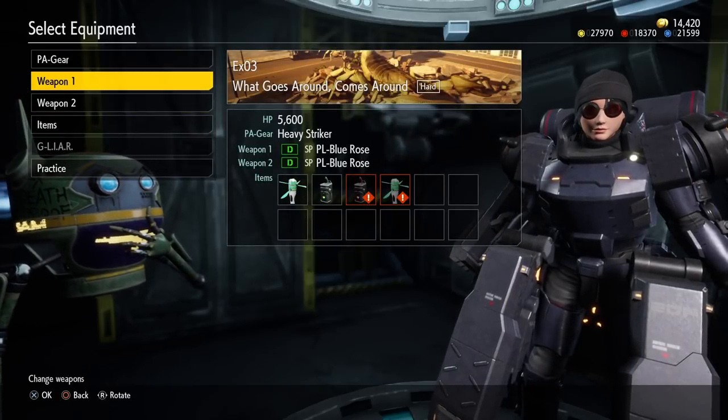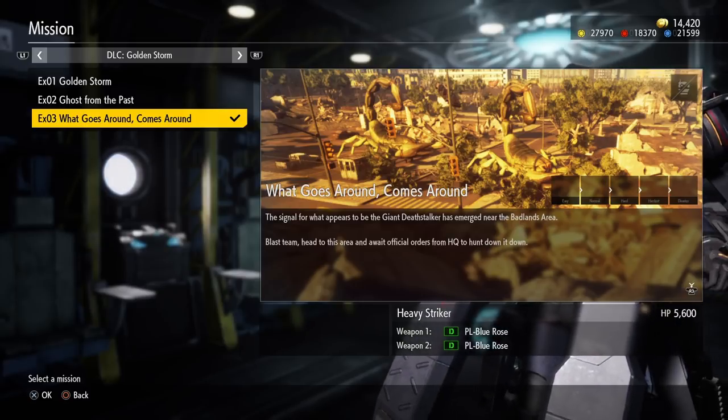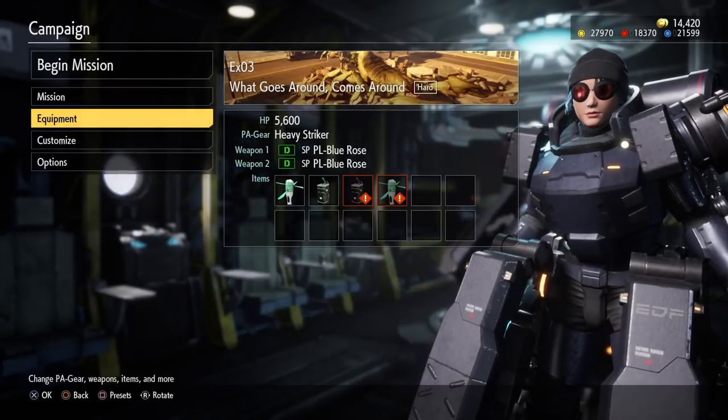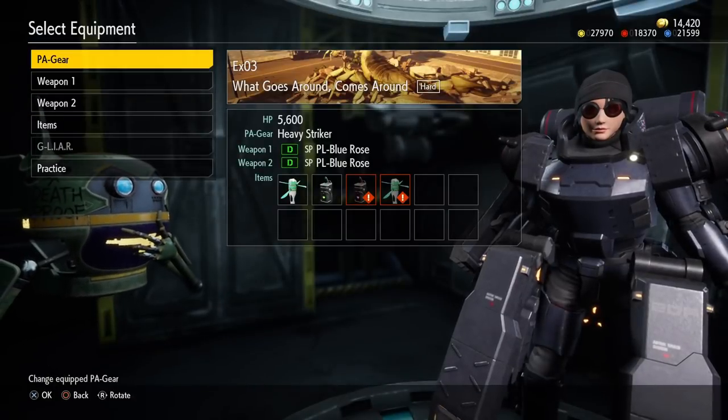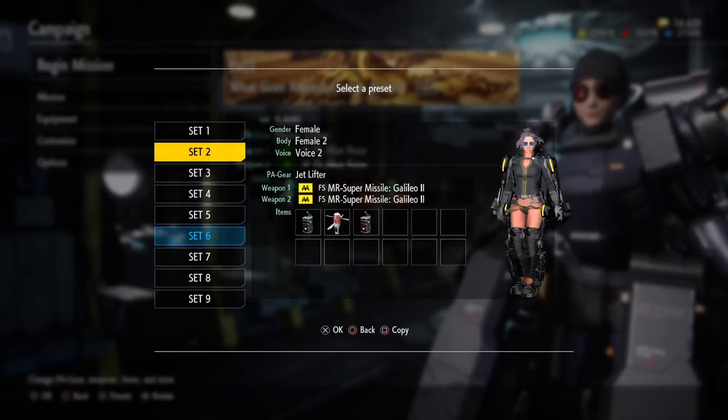Let's see what this mission says. It says 'What Goes Around Comes Around.' A signal for what appears to be a giant Deathstalker has emerged near the Badland areas. Blast team, head to this area and await official orders from HQ to hunt it down. So what I'm going to do is take the new jet lifter because they changed the flying.